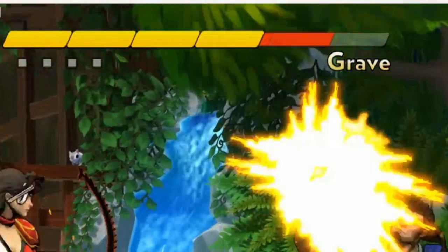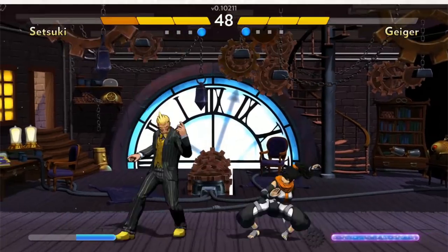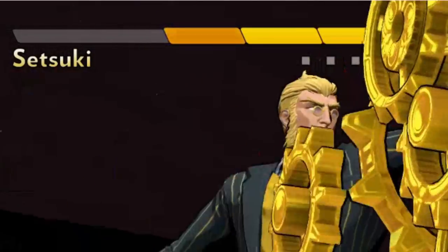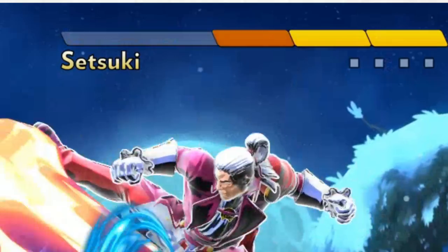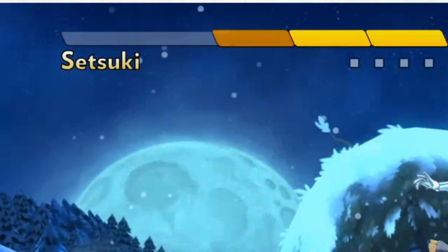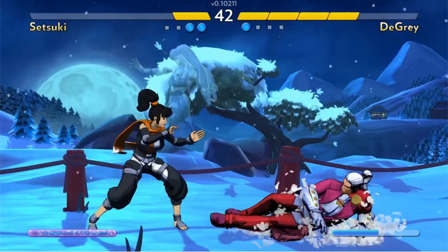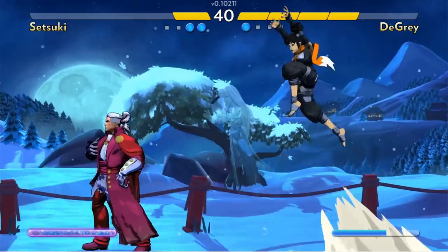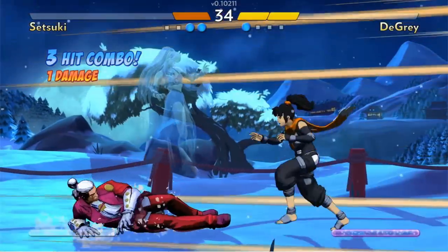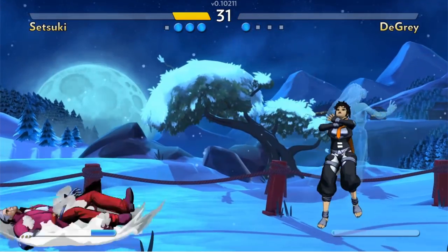Rounds can go by very quickly as a result, which then boils down to how you avoid getting into situations. There is chip damage in the game — because blocking exists, there needs to be a way to either reward pure aggression or punish cowardly play. Chip damage happens when you block too many times, and it'll take one bar of health off of you. Throws are also important — they're a big part of the game because, again, there are no highs, lows, or overheads. So your mix-ups come from left, right, front attacks, cross-ups, or throws.